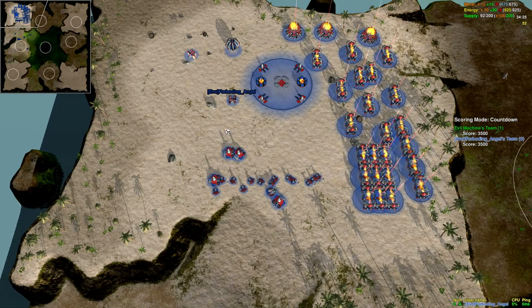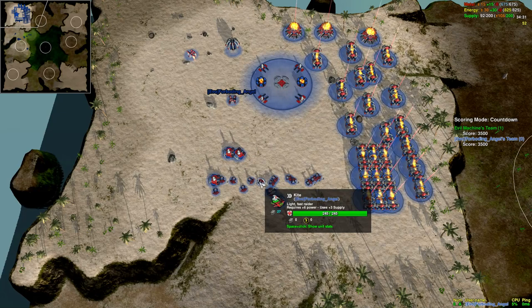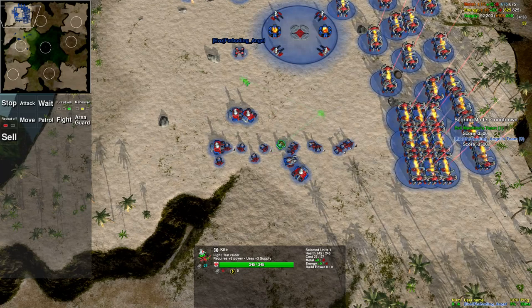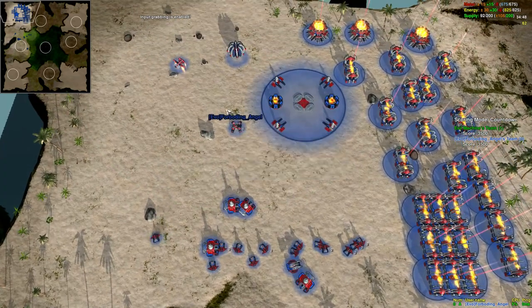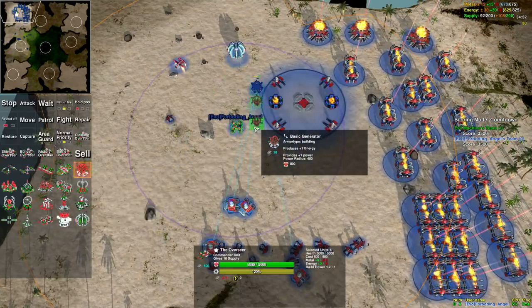Queuing orders is really easy and there's a lot of really cool things you can do with it. For the very basics, if I want to queue orders for a unit, all I have to do is press and hold Shift while I'm issuing the orders. The unit just follows my orders. You can queue up things by pressing Shift while building something as well.